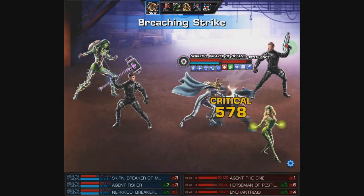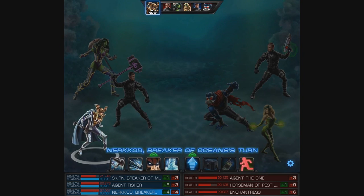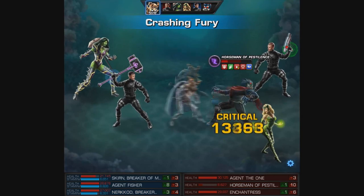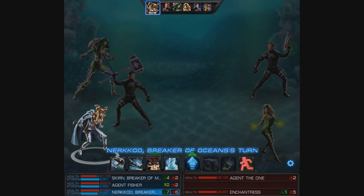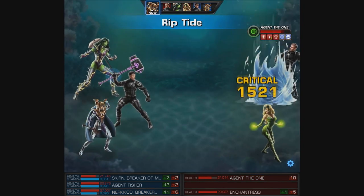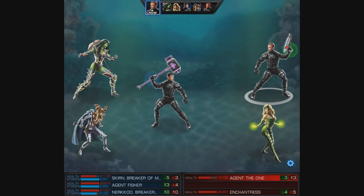With Nercod we'll use a Breaching Strike — we do get lucky and get a Riptide, and like I said that makes Call the Seas a quick action. After that we might as well attack with Crashing Fury, and this almost takes the Horseman of Pestilence out. That Riptide and follow-up attack actually do finish him. That was because we became a Scrapper and that also gave us yet another turn. So with that we attack the enemy agent, get another Riptide, and a follow-up attack — so far this is pretty brutal.